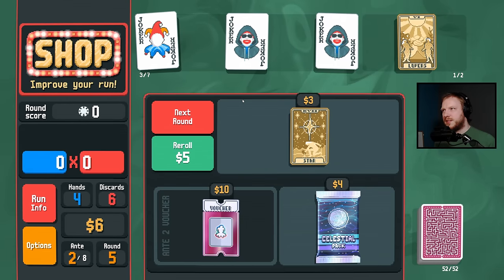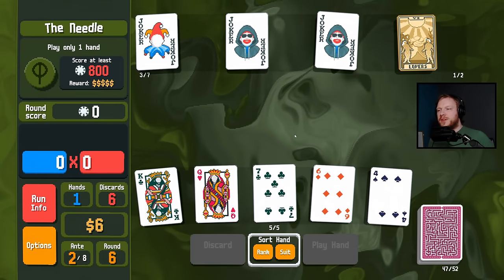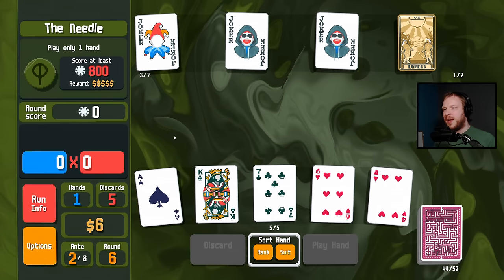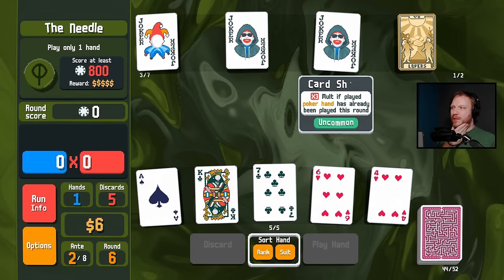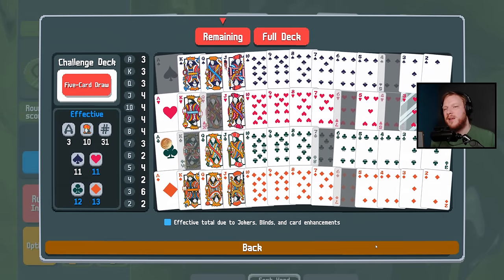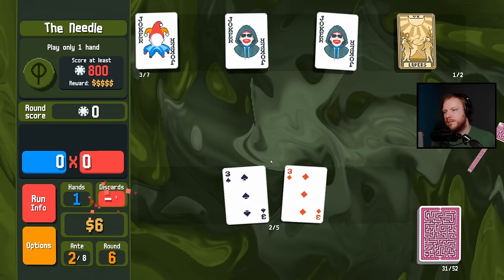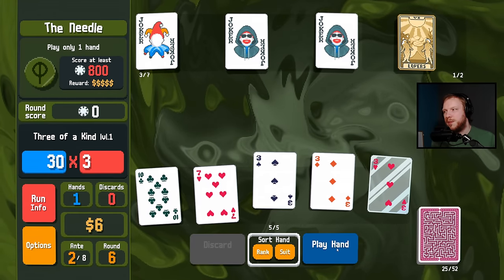I'll take Faceless to get some more economy going. Although honestly, I didn't think this through — I've got the needle to deal with, that's a problem. I have no base multiplier at all and I can't play two hands for the card sharps. I should have seen that coming. I've made a glass three and some additional threes so we're going to hunt them down. We found it — is it worth 800 chips? Probably not.